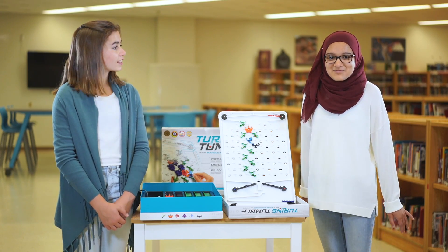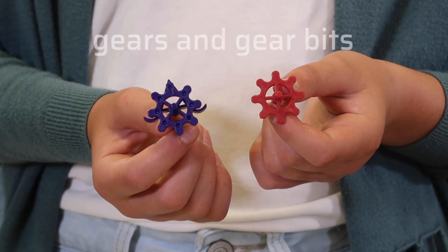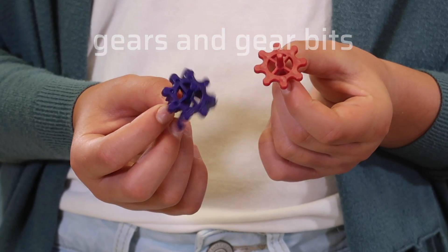But the last parts to be unlocked are our favorites: gears and gear bits! The purple gear bits and red gears make it Turing complete. That means it could do anything — solve any challenge your computer could, if only it were big enough.